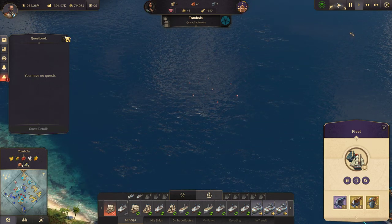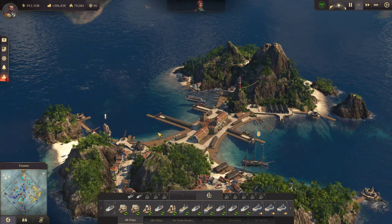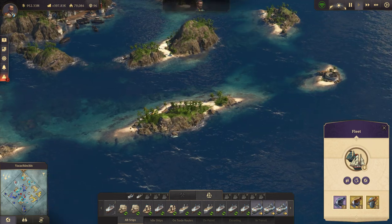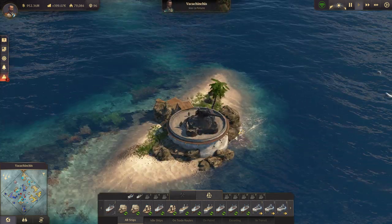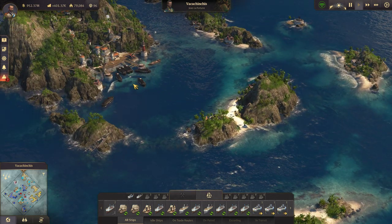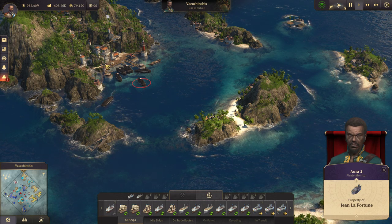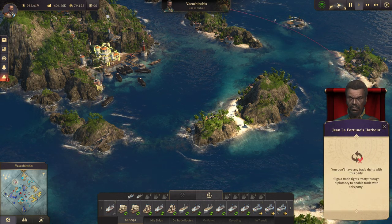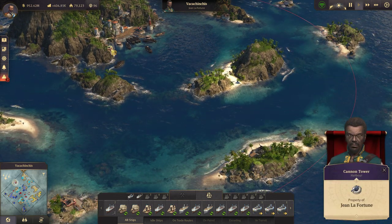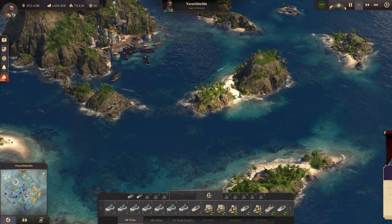Okay, we're gonna go see about taking on his base here. I just don't know about this — this might be a terrible idea. He's got a whole lot of cannons here, and he's got a lot of monitors. It's the monitors that are worrying me the most. And I do need to remember these cannon towers have an insane range on them.